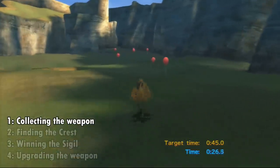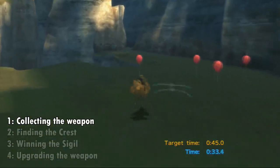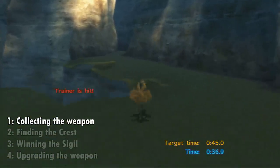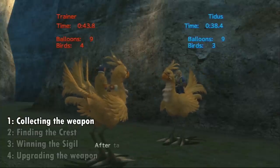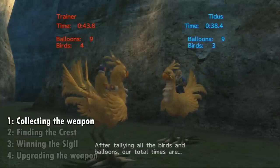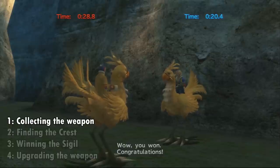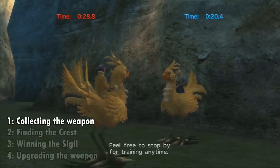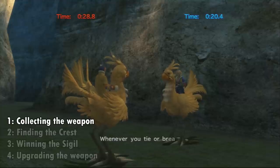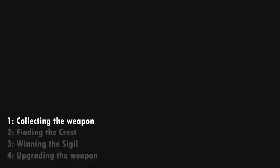The Catcher Chocobo race isn't necessarily hard to win. You should aim to get about six to ten balloons, but you don't really want to go out of your way to get them. Your main goal is to stay ahead of the trainer, but if she does get ahead of you, try to use her as a human shield — it's kind of funny and it might help you dodge a bird or two. Usually, if you reach the finish line before she does, after all the balloons and birds are tallied up, you'll end up with a better score.